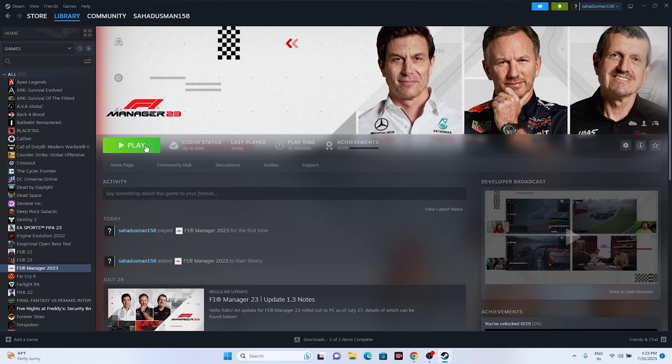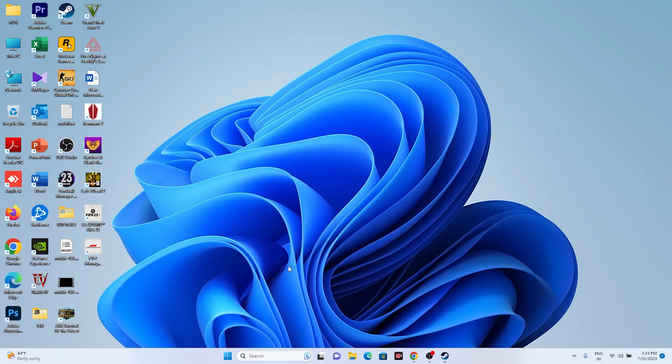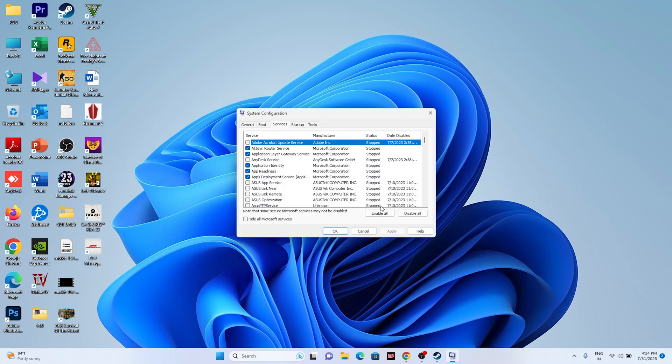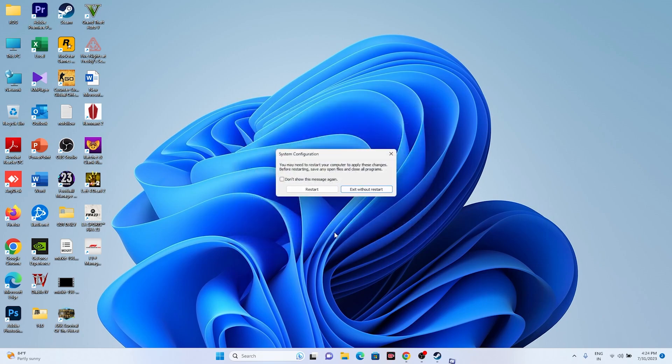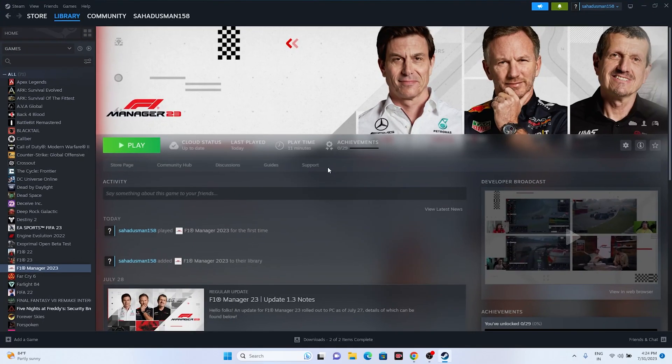The next step is to perform a clean boot. Go to System Configuration, then Services tab. Check 'Hide all Microsoft services,' then click Disable All, and go for Apply and OK. It will ask you to restart — go ahead and restart. Once the restart is done, try launching the game.